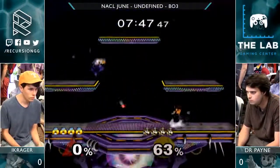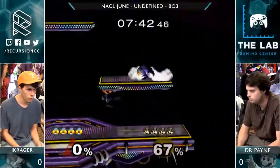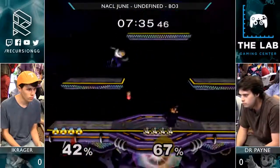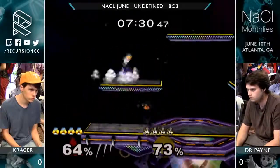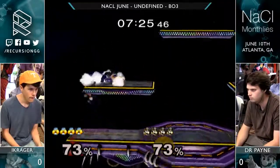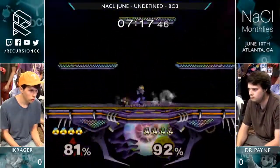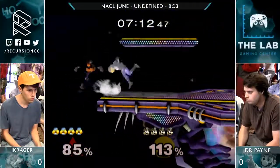So we're in this — Sheik versus floaty mid-tier. A.K.A. Sheik wins this matchup. Yeah, it's a pretty good matchup for Sheik. Doc definitely has some stuff though. His punish game on Sheik is pretty solid if you can get a chain grab. I was expecting a bit more pill usage, but that's not really a thing in this matchup. Maybe Sheik's projectiles are way better so you can't really get away with it.